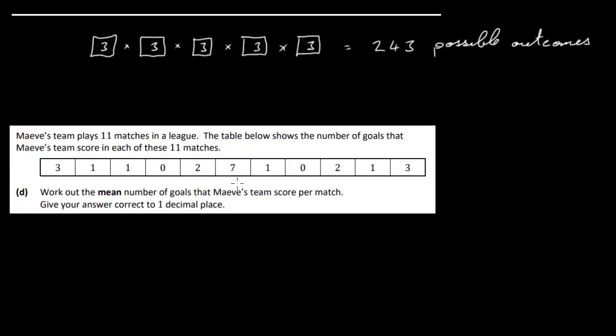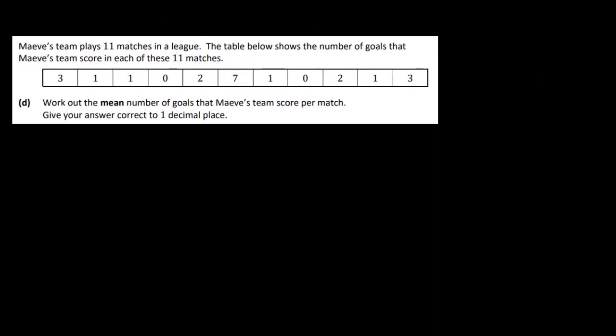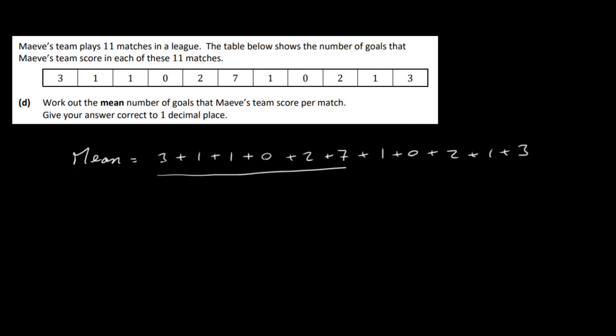Let's have a look at Part D. Maeve's team play 11 matches in a league. The table shows the number of goals scored in each match. We need to work out the mean number of goals per match, correct to one decimal place. The mean is 3+1+1+0+2+7+1+0+2+1+3 divided by 11 — I'll count to make sure I have all of them: 1, 2, 3, 4, 5, 6, 7, 8, 9, 10, 11.